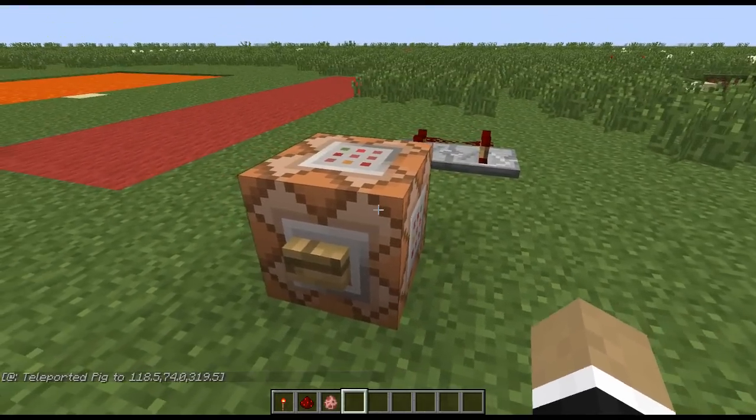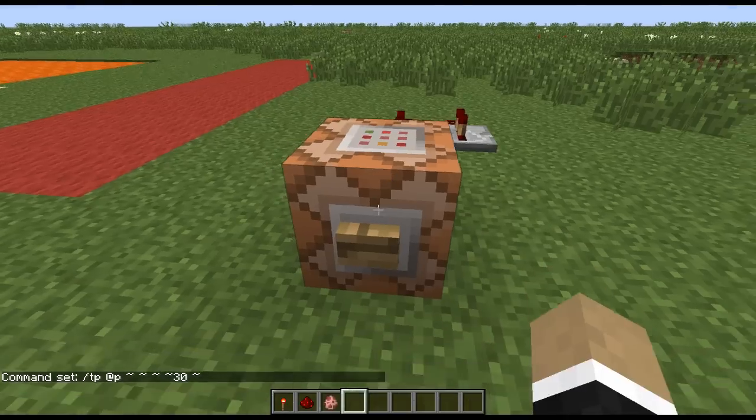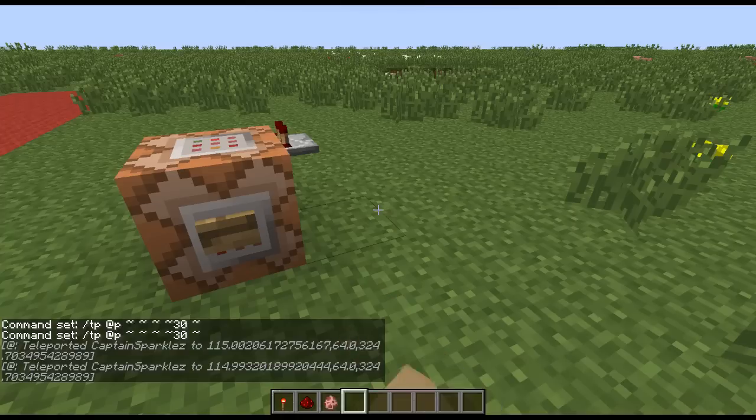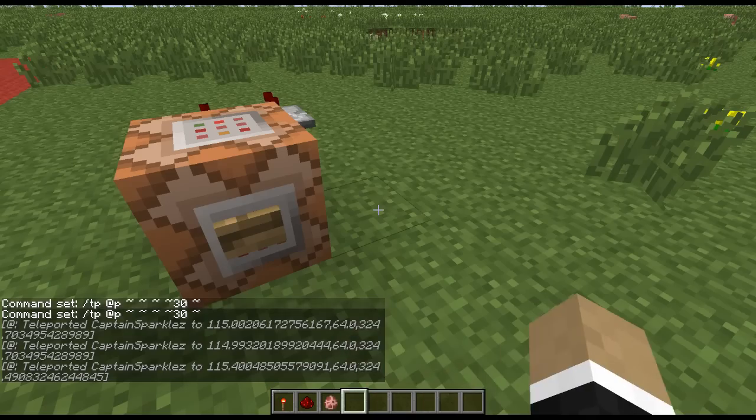Next up, we have a new little feature with teleportation. Right here I have a command that teleports the closest player — you'll notice I actually have five tildes in there. The first three are the relative coordinates, but the next two are actually a new flag that you can put in for rotation. So if I want to rotate myself, let's say 30 degrees — click the button, and now I've been rotated. Kind of cool. So if you want to make sure you're orienting a player in the proper direction when you teleport them, now you can do that.